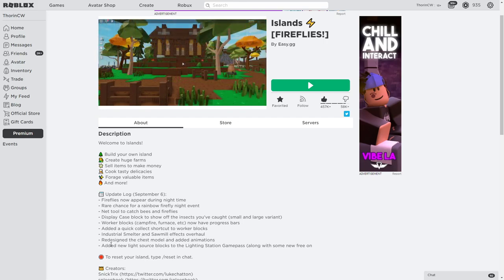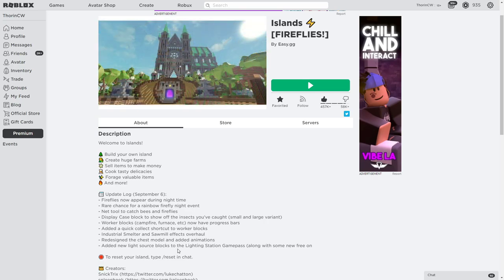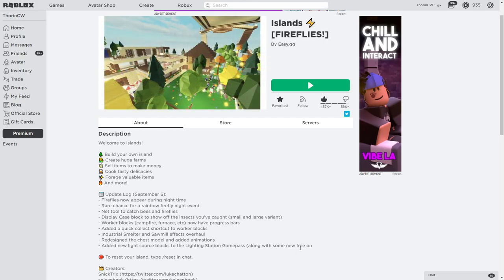They've redesigned the chest model and added animations, and added a new light source block to the lighting station — which is a game pass — along with some new free ones. The rest got cut off, so we'll get straight back into the game.